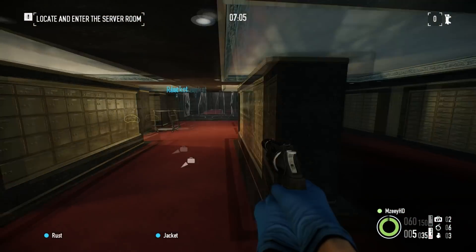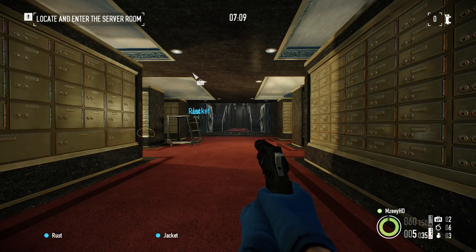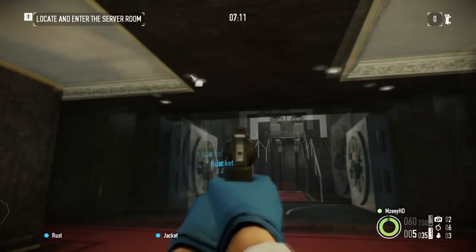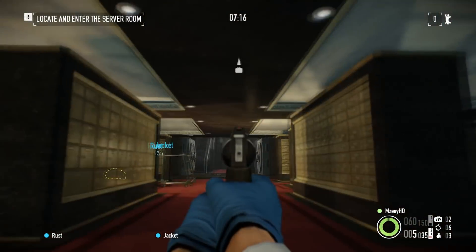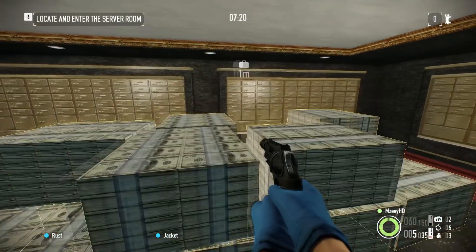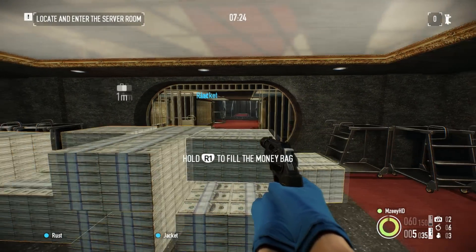If you use the other method stealthily, the vault doors will not be open and you'll basically just be waiting in here forever. This one is a lot better as there are no cops waiting for you as soon as the vault doors open, especially on a high difficulty — you've basically got a free run to the escape vehicle. Whereas going loud, you have to go through quite a few cops that are already waiting for you.